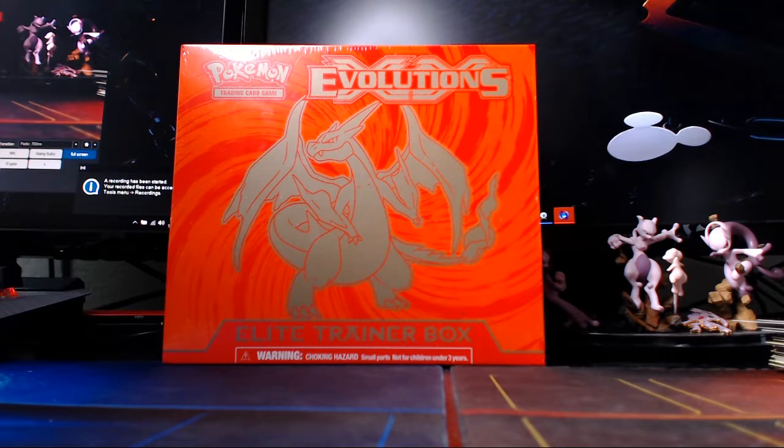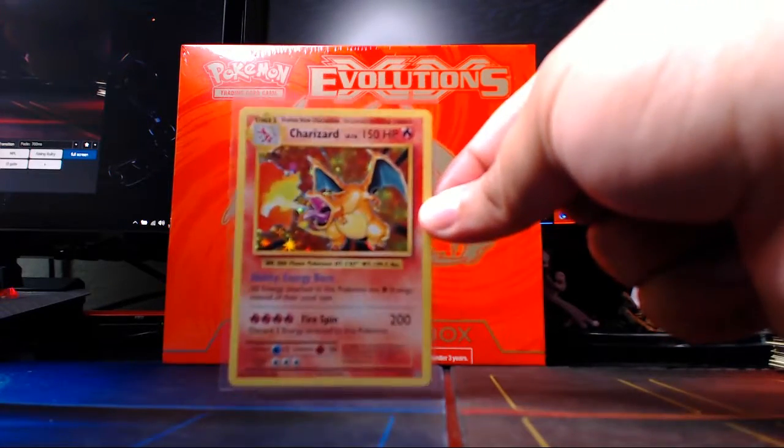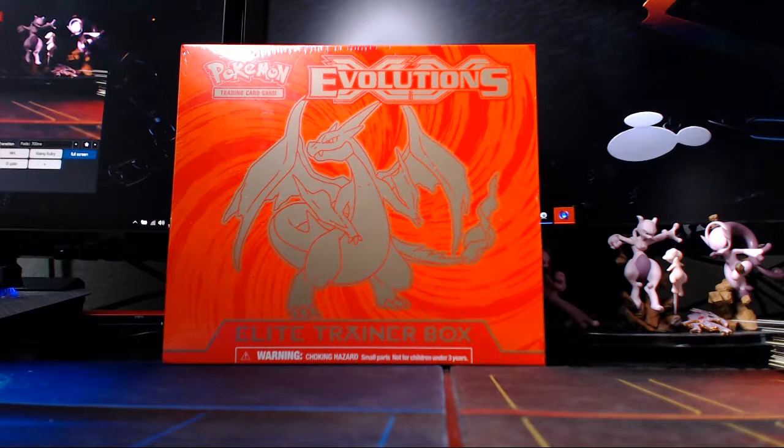Hey guys, Byser here and welcome to our second Pokemon Evolutions video. This is the Pokemon Evolutions Elite Trainer Box number two - the Mega Charizard Y one. Make sure you go click on that Mega Blastoise video and watch it because that was actually really good. Mega Charizard has some work to put in. In the very first Evolutions pack I ever opened, the rare I got was the holo Charizard - yes sirree, that bad boy right there. I'm super excited and pumped about that.